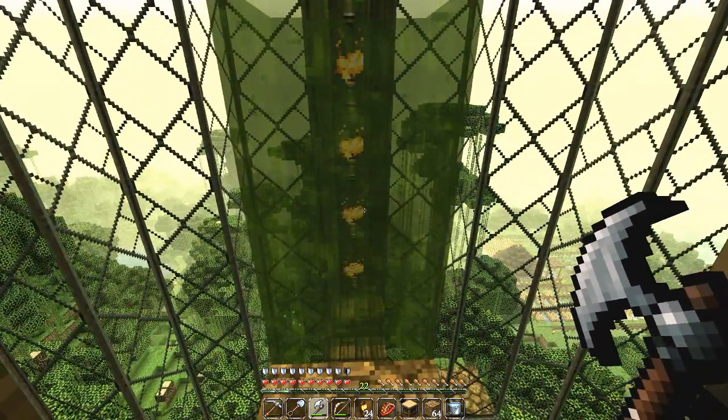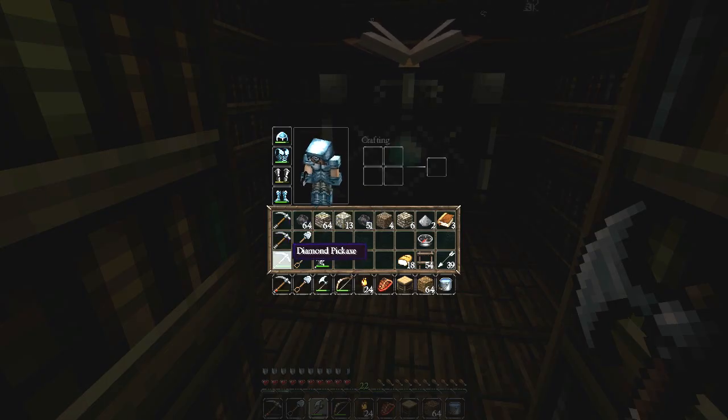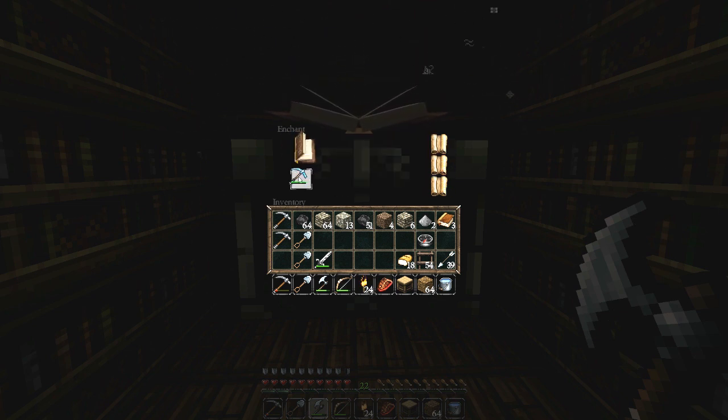Let's do this! The first bit of enchanting in this Let's Play Minecraft series and I am over the moon! Hopefully our pickaxe is going to end up being the sweetest of the sweet. So we've got our enchanting block here. Let us put in the pickaxe. We've got a 30, a 13, and a 3. I need 30 experience to get the 30, so we can't get the 30. 15 is as high as we've gone so far. 30 is as high as we can go, but we don't have 30 XP at the moment.